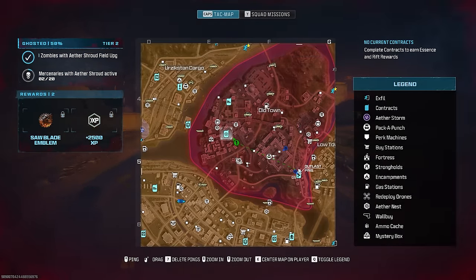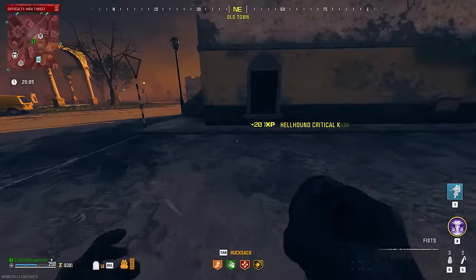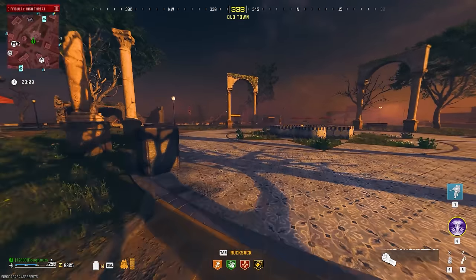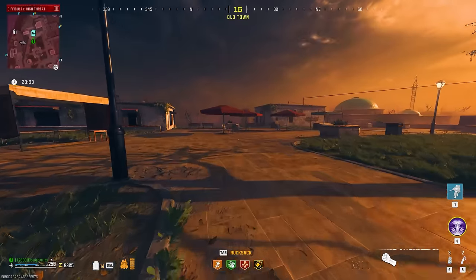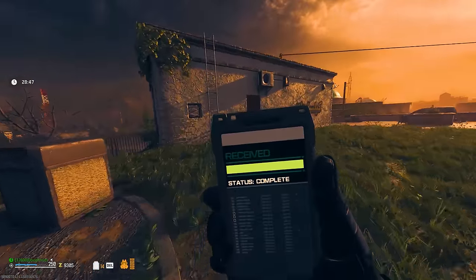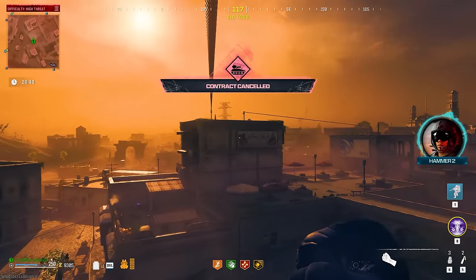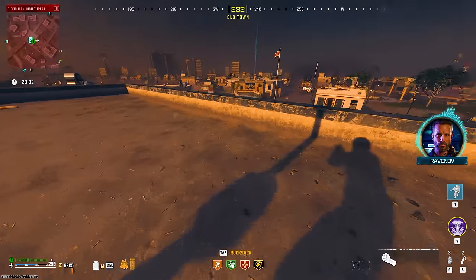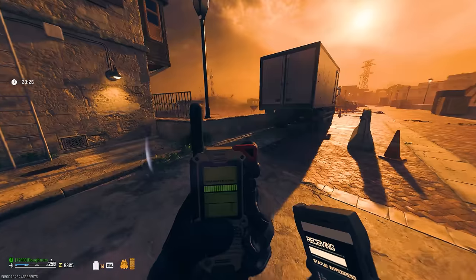We do have a couple of other people here really grinding contracts, so hopefully we get a good rotation going. One thing I will show you that people like to do: people really hate this escort contract — it's really difficult and I don't think I could even do it solo. What people normally do is they'll pick up this contract, accept it, use this ladder over here, and then cancel the contract. Then they'll come over and use these zip lines right here. Because as you can now see on the minimap, we have this cargo mission contract that we can pick up right down here, and that is very consistent — that happens every time with those specific missions.